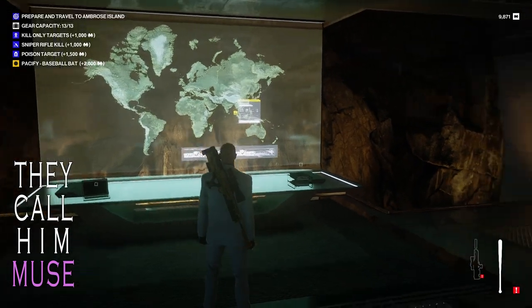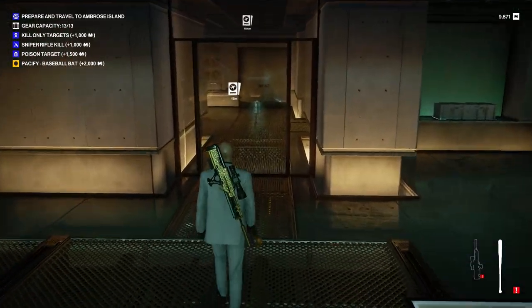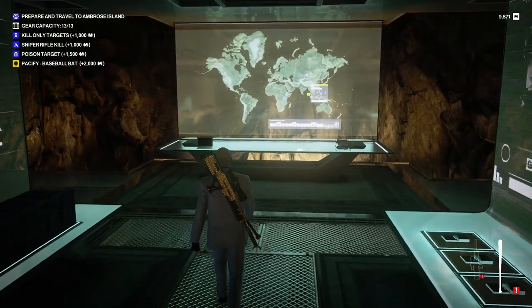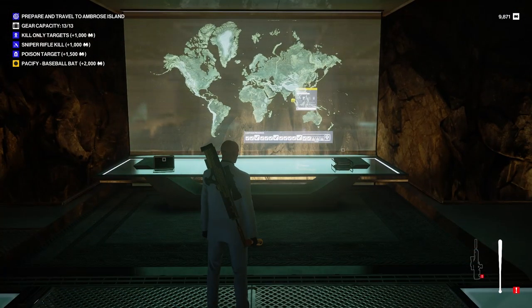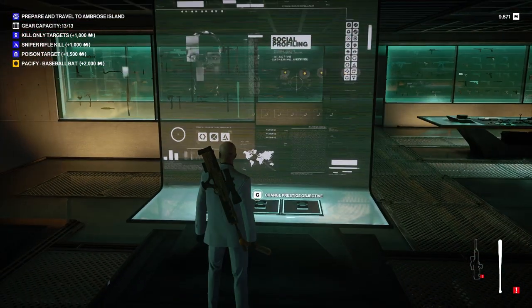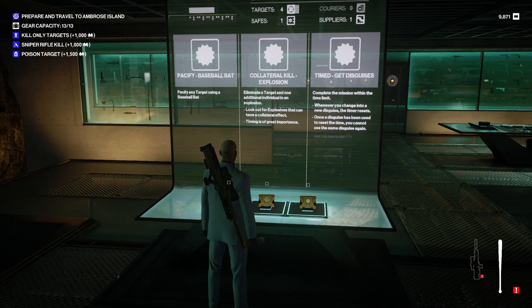Ambrose Island is our next target. There are three variants: regular, sunset, and daytime. There are no real map variants, but even lighting changes are good when you're playing the same maps over and over. Now, prestige objectives — we've got pacified baseball bat, timed disguises, or collateral kill explosion.